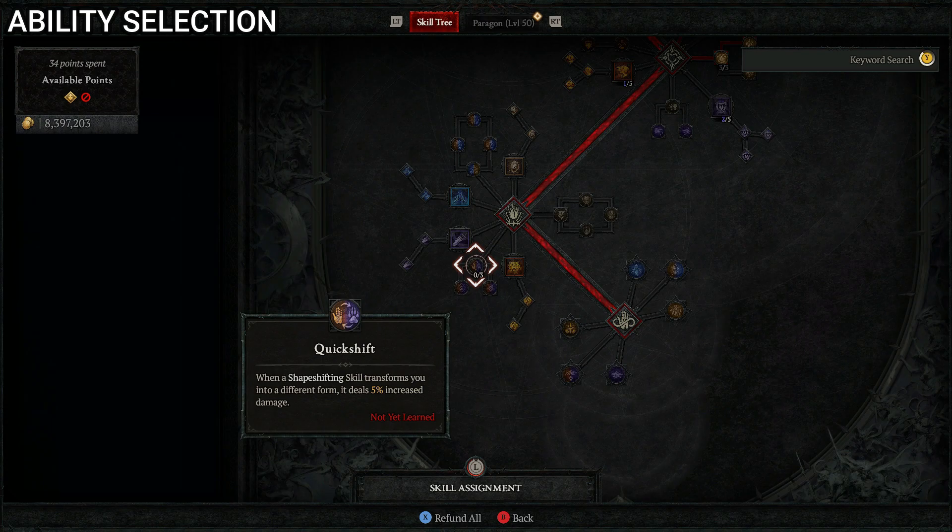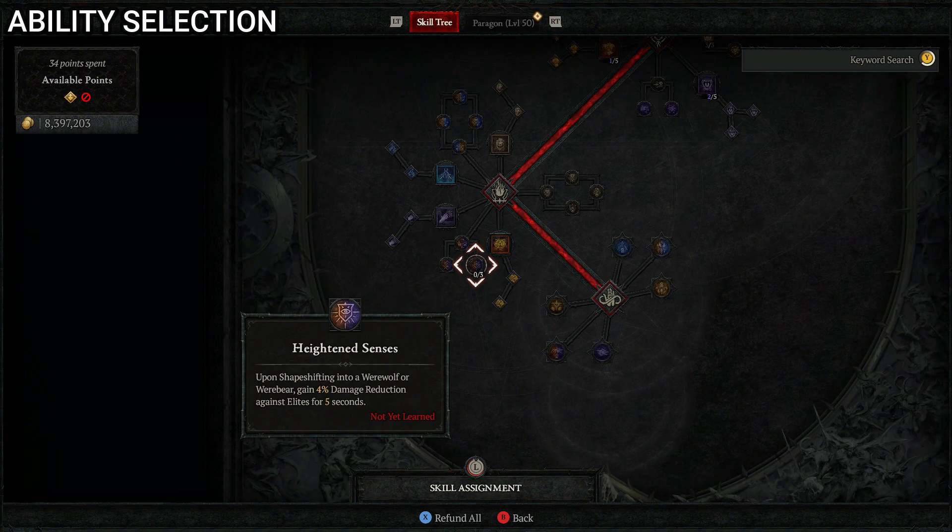Then one point into Quick Shift so shapeshift skills that transform you into a different form deal 5% increased damage — we mainly take this to unlock Heightened Senses, into which we put three points. Heightened Senses says upon shapeshifting into a werewolf or werebear, gain 12% damage reduction against elites for five seconds, which is very useful for protecting you from those elites.